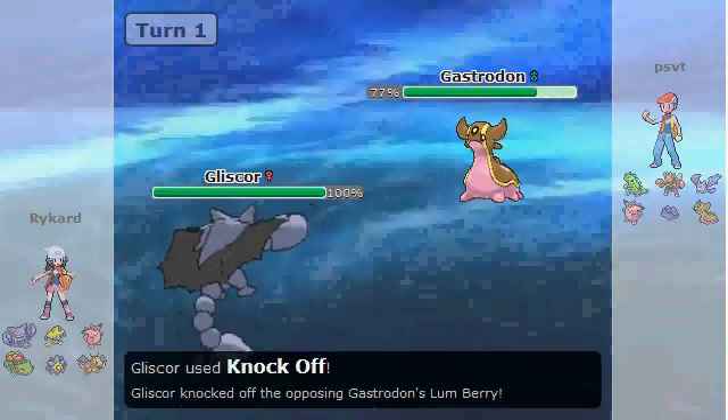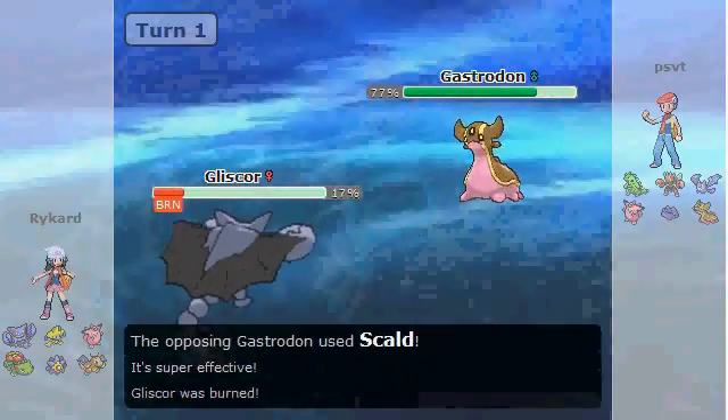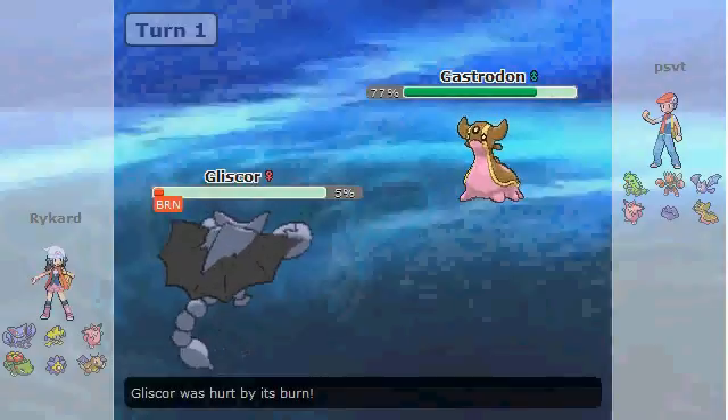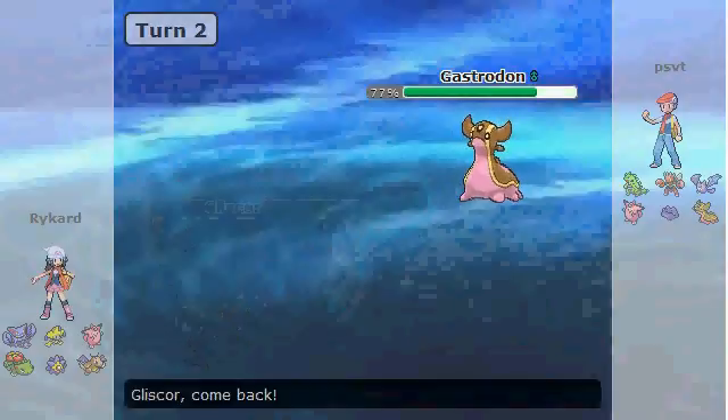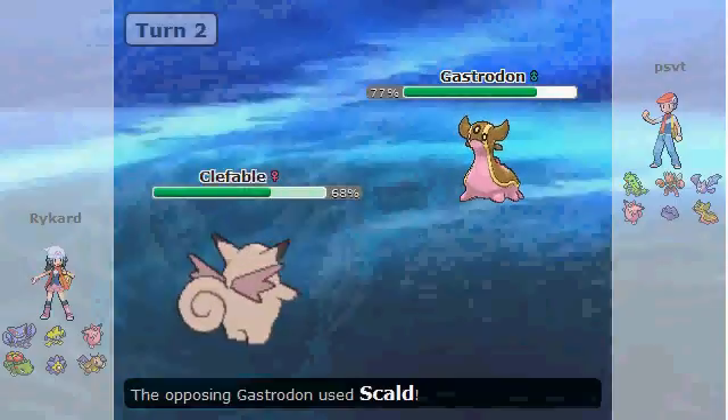I can stay in and take a Scald, but it does a lot more damage than I think it's going to, and he gets the burn on top of that, meaning my Toxic Orb can no longer activate. While that was a very risky play, I still think getting the item off of Gastrodon was very beneficial to me.